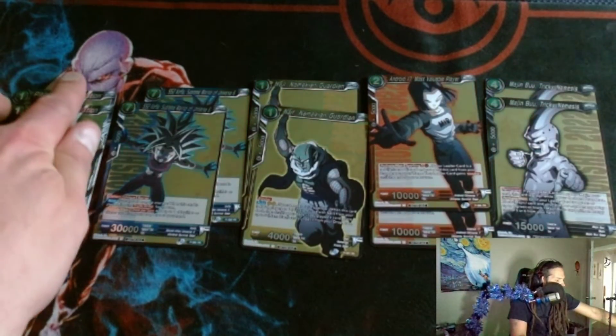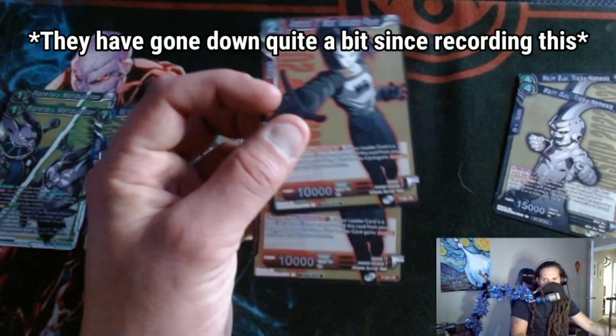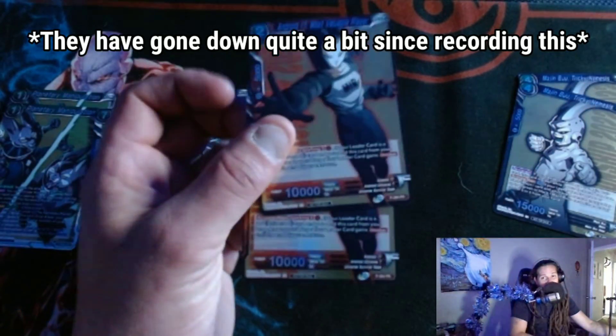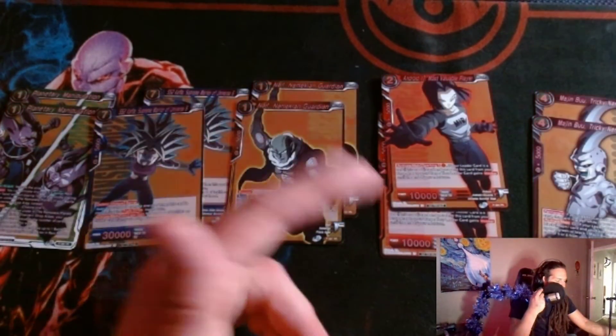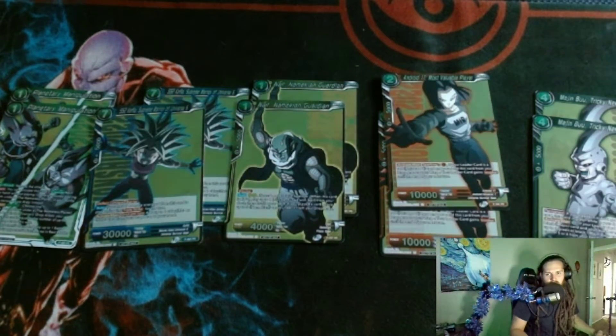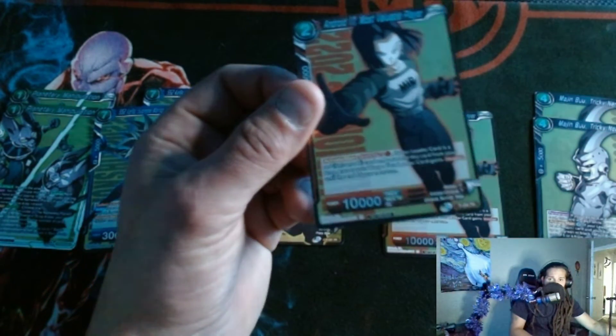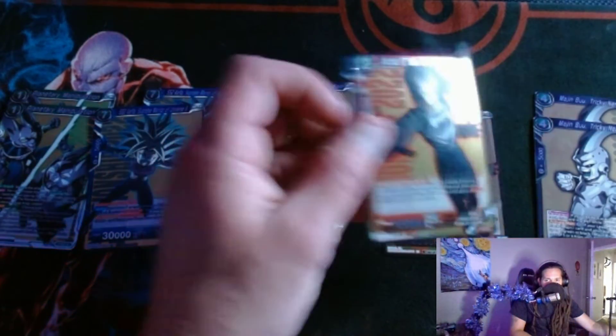I might sell them, but the money card — the money card is this Android right here. We've got two of these, and these are going for like 50 to 70 dollars a piece, so I should make anywhere from 100 to 150 bucks for these two. I'm not going to use them. People are putting it in UI7 Goku — it gives your leader Invoker. I don't have a lot of experience playing with Invoker, and you don't want a lot of extra cards in that deck.